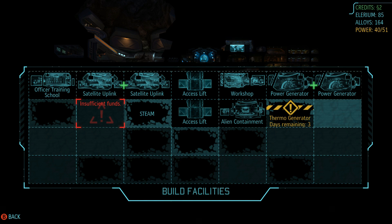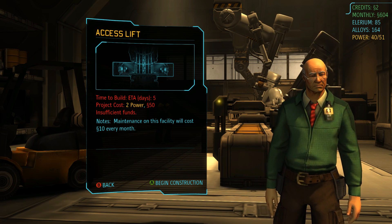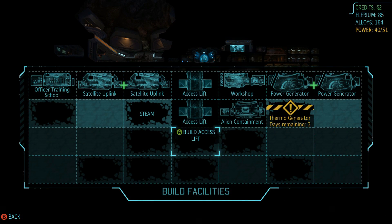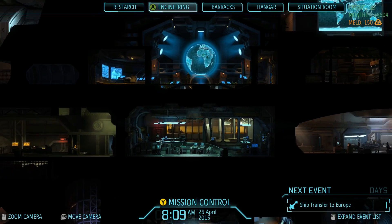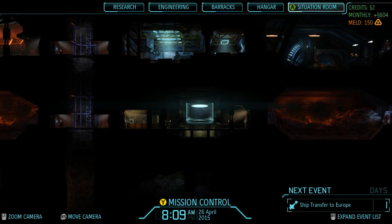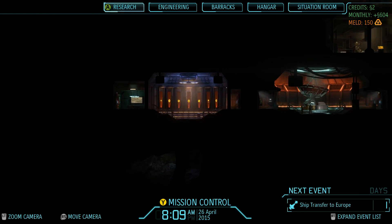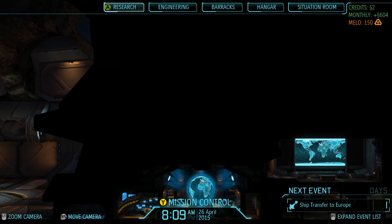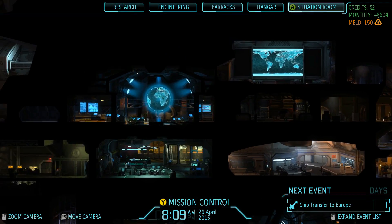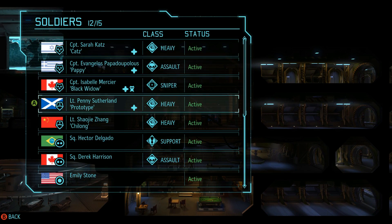I don't think I can excavate - I only have like two bucks. I'd like to excavate that power generator access lift but it costs fifty bucks, so we're going to leave that for now. I've never really looked around the base like this - there's the hangar, there's command, there's the situation room. Okay, anyways, enough of that.